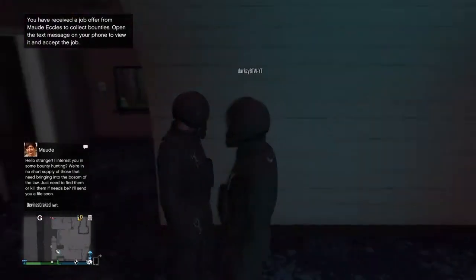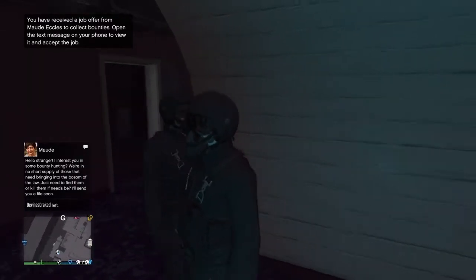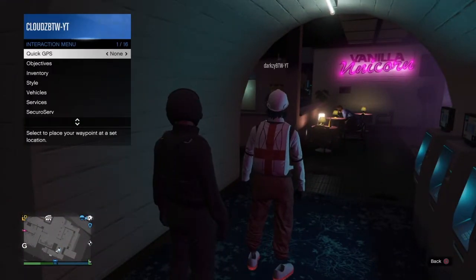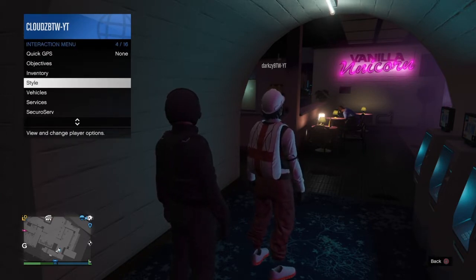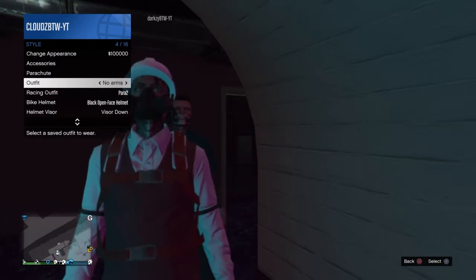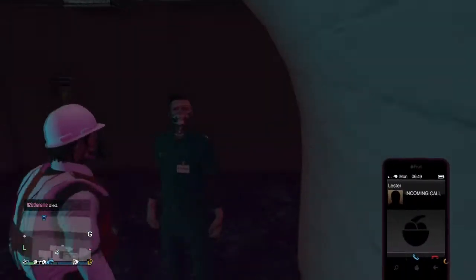Once you're in the strip club, you're gonna want to go over to any outfit — it could be any outfit you want. Go into your outfits and click an outfit of your choice. For me, as you can see in the video, I picked the paramedic with invisible arms.